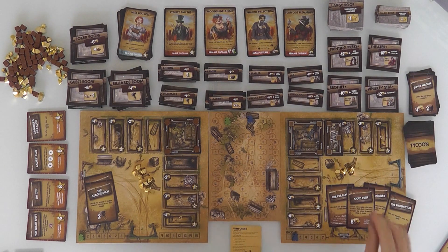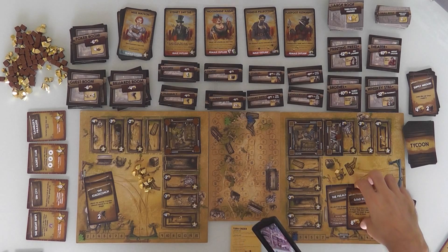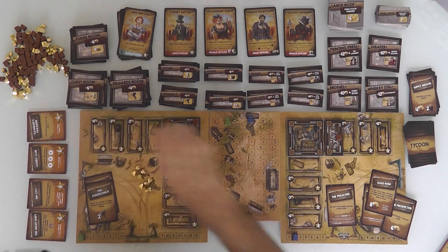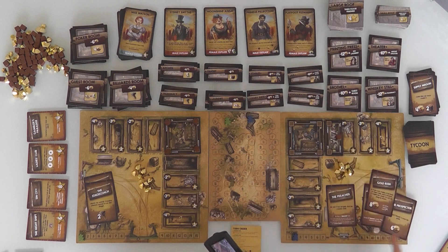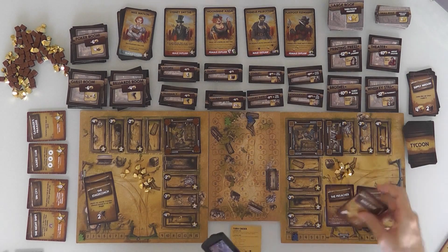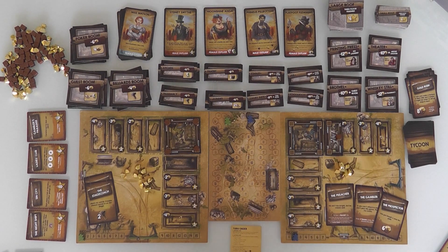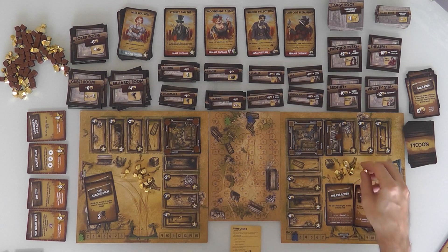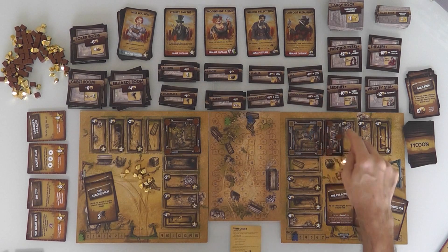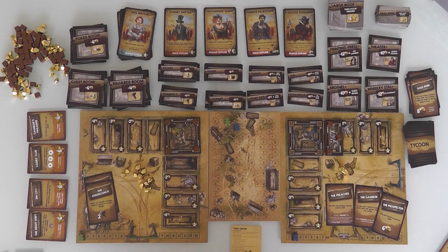Jen had a very well-timed Gold Rush. She finishes her bonus actions by spending 4 more gold to get 2 more supplies and finish her laundromat — a small building immediately scores her 4 points. She's now on the scoreboard with 4 points and 5 gold left over. Meanwhile, Jen's Gold Rush gave me 2 gold, which means I hit ten. And you know what that means — Flatfoot shows up.